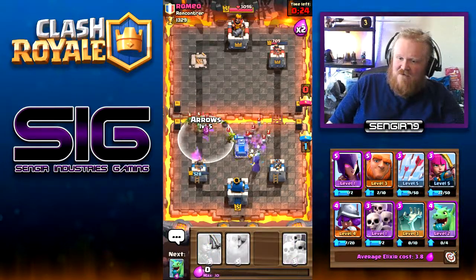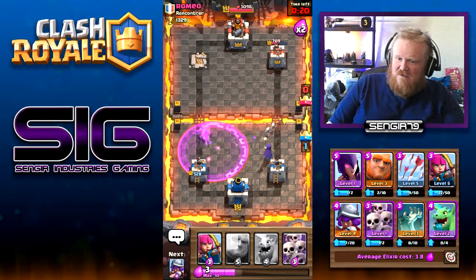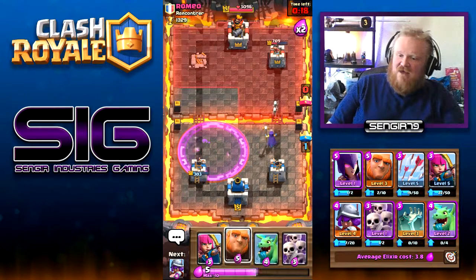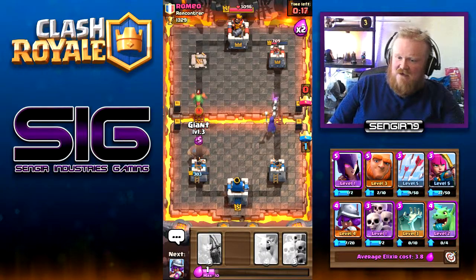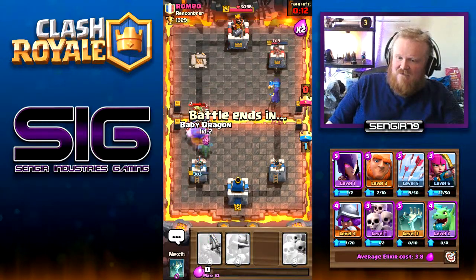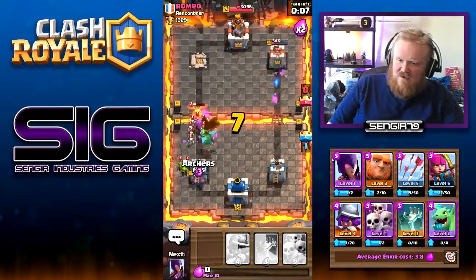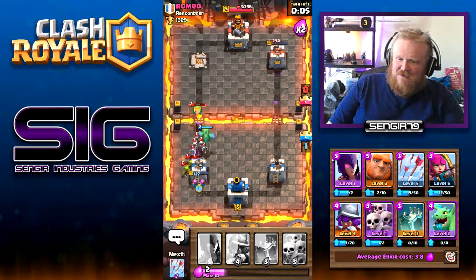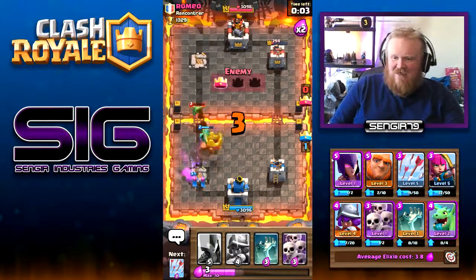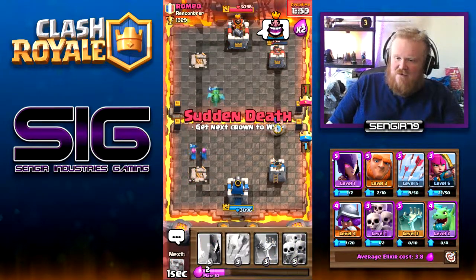I'll get some more arrows. We're very close to that tower so I'm going to get a giant down and our own baby dragon. Oh, that could be close — we lost the tower but that's okay.